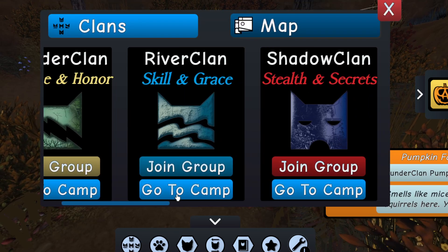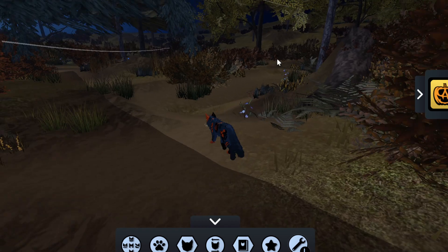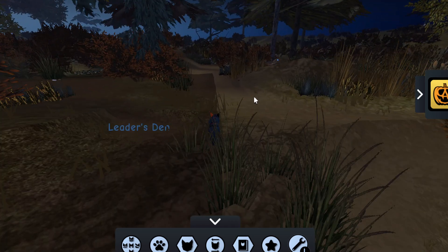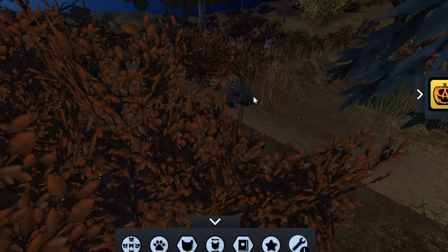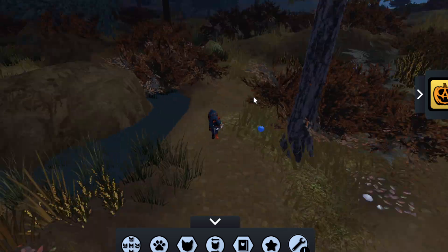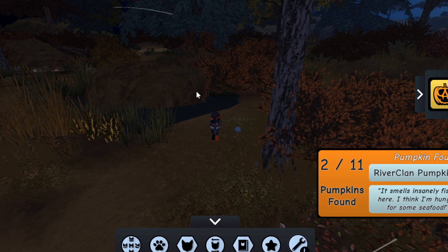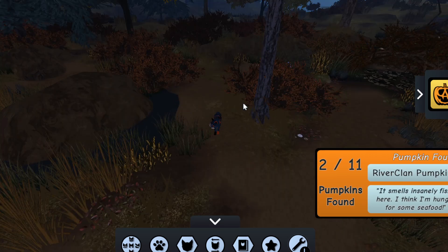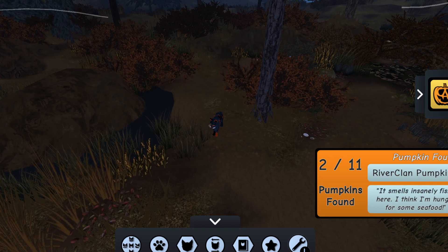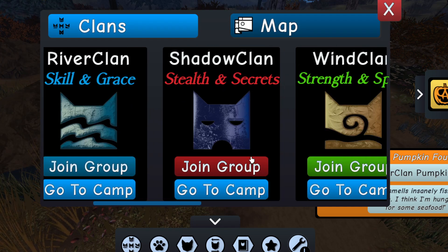The next one is RiverClan. When you go to RiverClan you can go like this — stop here — and you'll see your pumpkin right over here, near the leader's rock again. Right over here near this tree, you can see it very quickly.